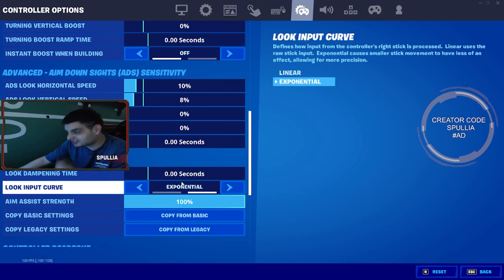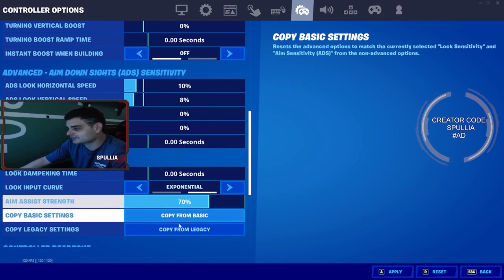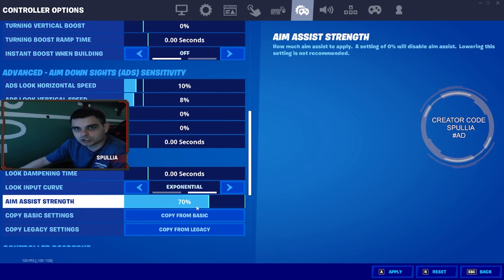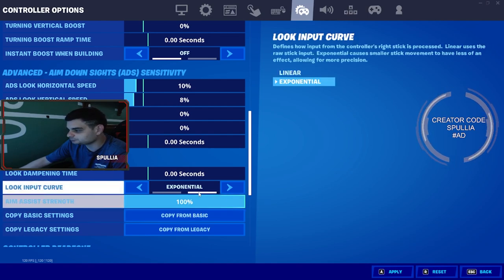I play on exponential and 100% aim assist strength, but sometimes I drop it to 70% — like when I'm playing box fights, because it just feels more fluid with the tunneling and all that stuff.